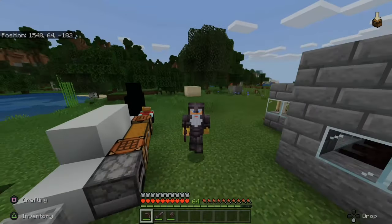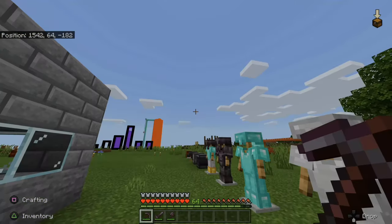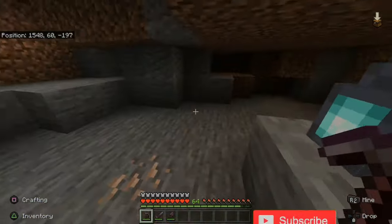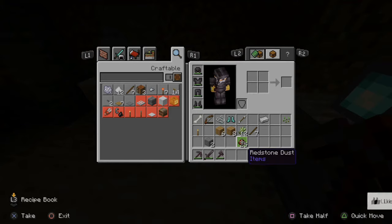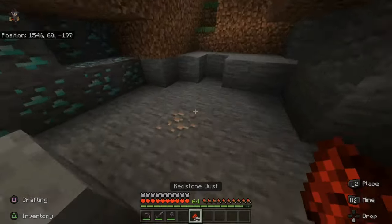So this is a very easy recipe to follow. All we need to do is go down in our mineshaft and we have to find some redstone, which is located right here for me. We only need one piece. So let's collect one piece. Here's my redstone right here that I just collected — I have 25 of them total, but we only need one.